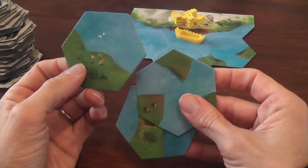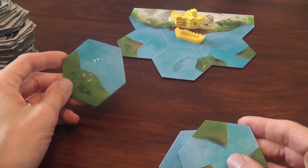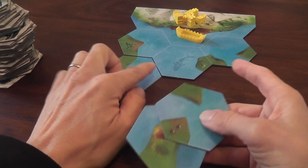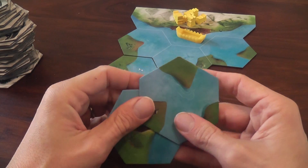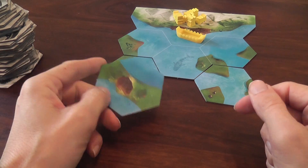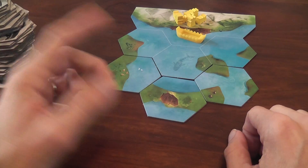When it is your turn, the first thing that you do is play a tile from your hand, and the tile you play needs to be consistent with the land and water areas that are already out there. That would be a legal placement, that would be a legal placement, this would be so illegal that it's almost ridiculous.